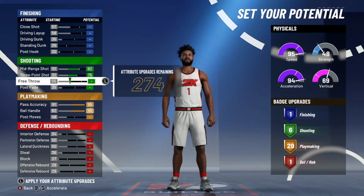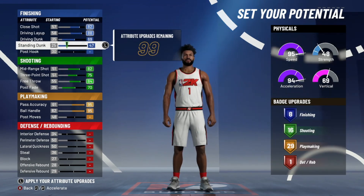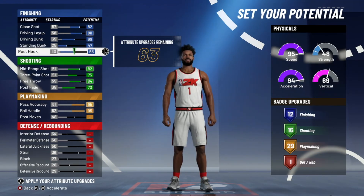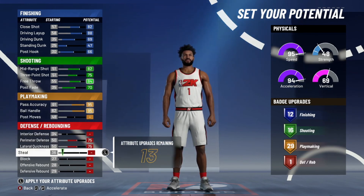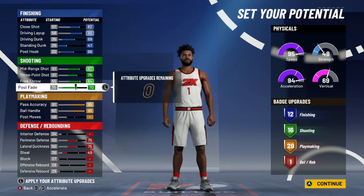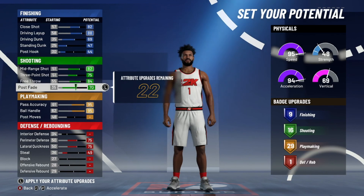With this build you have 29 playmaking badges just by upgrading those two things — insanity. Then you go three-point, mid-range, free throw, post fade, and just do all of these. You can do it however you want, but I see a lot of people posting this and I don't rock with it. There's no way I'd make my player like that. What I'll do instead is come down here, get the post hook and take it down to about nine, and take shooting down to about 15.